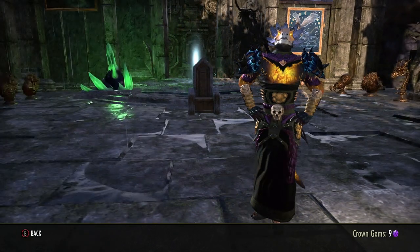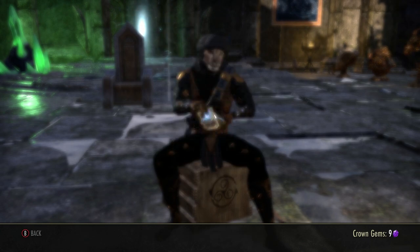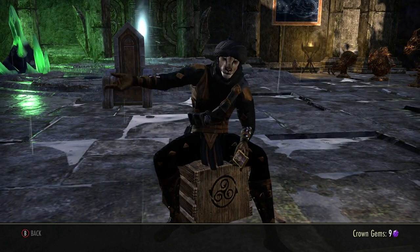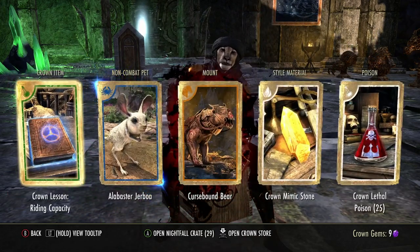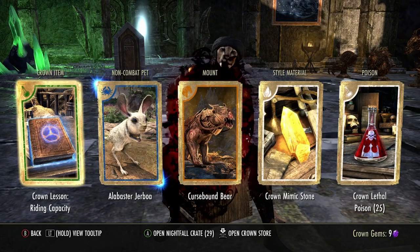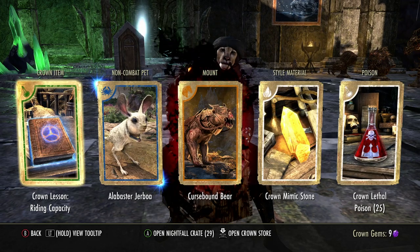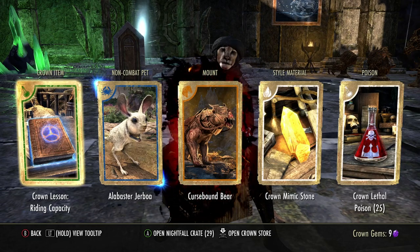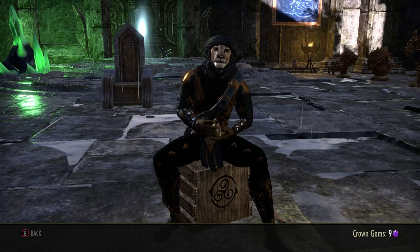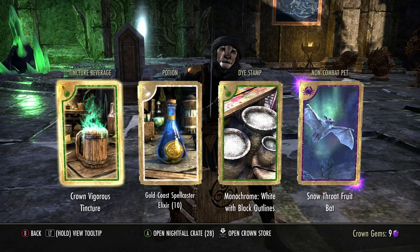Here we go — crown store and the crown crates, there he is. Come on dude, give it to me. An excellent selection — here we go. Oh, I got an extra card. Let's reveal all. Oh, I got the Curse Bound Bear straight out of the gate! Whoa, very good. I'm happy now, very nice. That was just one crate.